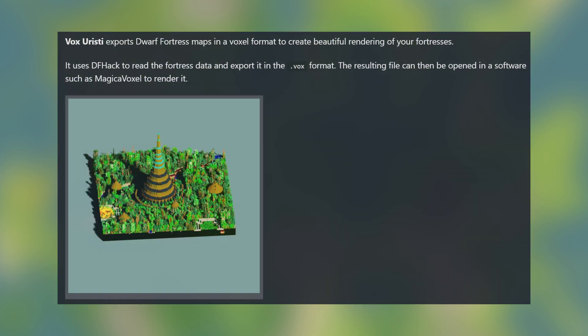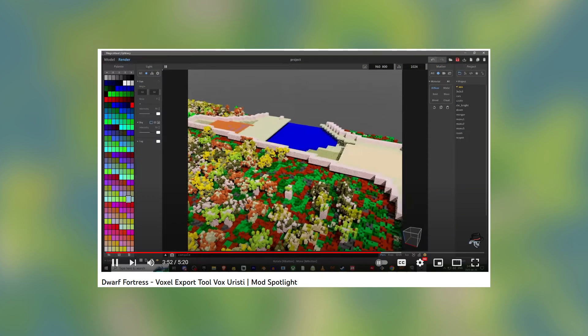Since we're about to hit the top three, I reached out to a friend of mine who's been working on a tool for Dwarf Fortress called Vox Euristi. Vox Euristi allows you to export fortresses and scenes from Dwarf Fortress as a .vox file, which is compatible with Magicka Voxel, allowing you to do high-quality 3D renders of your fortress. So I've asked them to render the top three for us. Alongside the actual footage of the forts, you're also going to see some pretty renders courtesy of Vox Euristi. There's a link to the video I did on it in the description as well as to the software itself if you would like to take part and mess around with it.